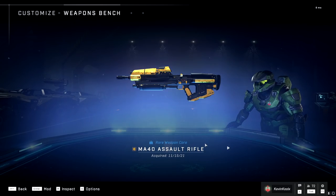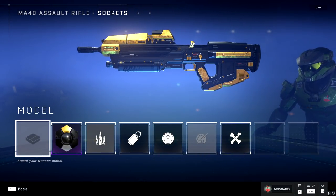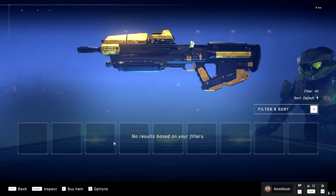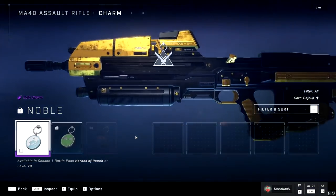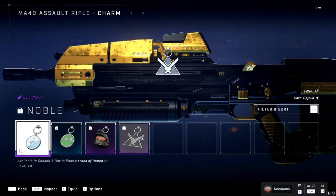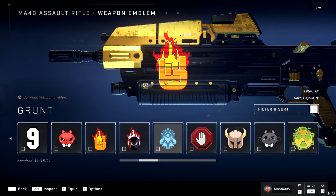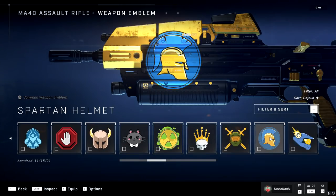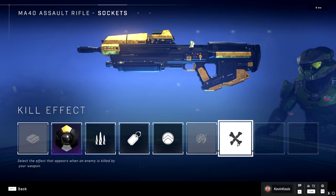Checking out the weapon bench, you get different types of customization. I'm already customized with the Rockstar camo. You also have different models — nothing available right now, but maybe in the future you could choose your AR model, like calling back to the CE or Halo 5 one. You have weapon charms, an emblem you can place on the side of the weapon, and a death effect that appears when an enemy is killed by your weapon. That's pretty awesome.